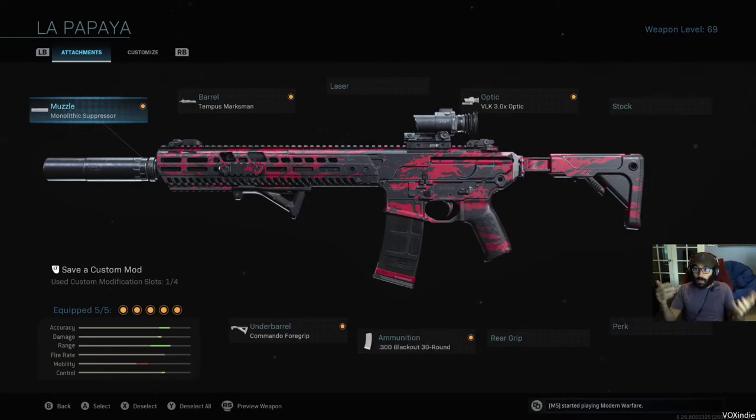Here's what I got: a monolithic suppressor, Tempest Marksman barrel, VLK 3.0 optic, commando foregrip, and the blackout rounds. Alternatively, you could drop the optic for more recoil control or a laser, and maybe Sleight of Hand as a perk. It's really up to you and how you want to play this gun. I feel like you want the longer range on this, particularly because that makes the blackout round mags more valuable — the closer you get, the more likely people are going to know where you actually are on the map.